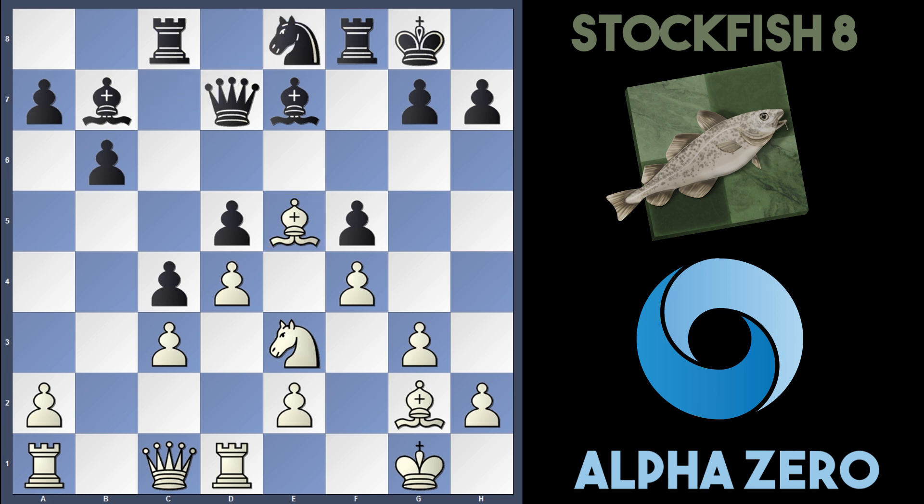Stockfish played Knight to e8 in the game. AlphaZero played a4, trying to shut down some counterplay on the queenside. Stockfish plays Knight to f6 — so Stockfish is getting their knight into e4. Is this really good for black? I'm not so sure. AlphaZero played Rook to f1, rerouting their rook.